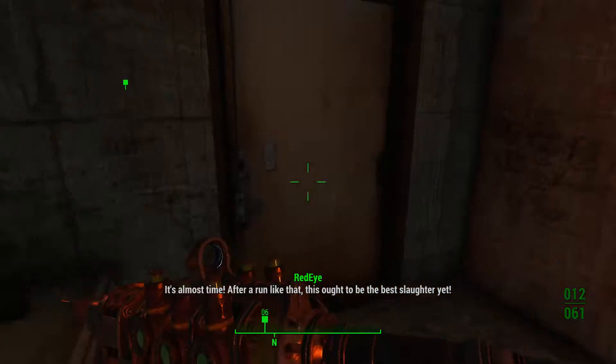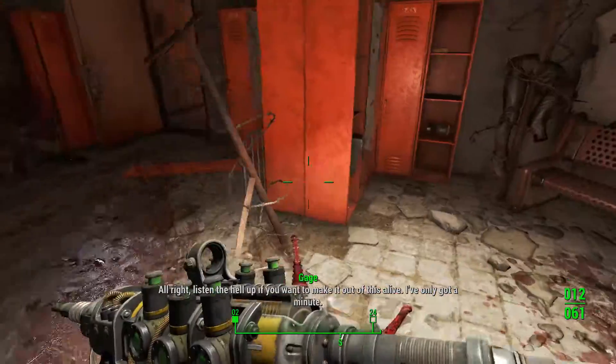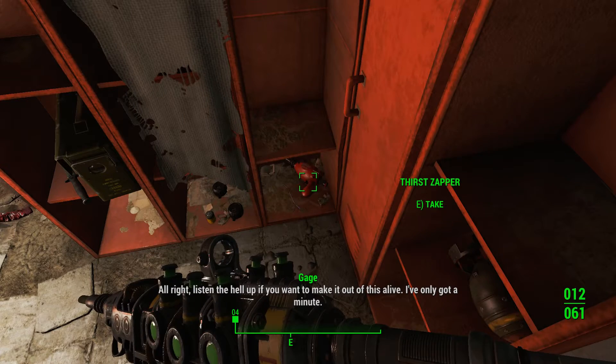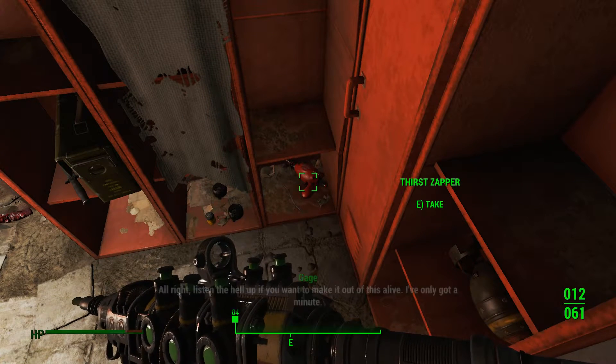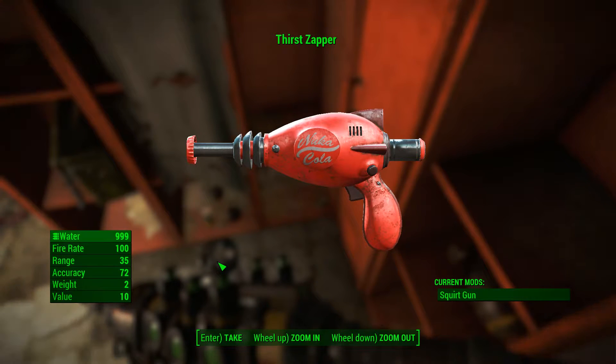When he's finished, this door will open, and then you'll come down through here, and then you need to go to the intercom to talk to Gage over there, and he'll tell you to grab the Thirst Zapper to help you during your fight with Coulter.